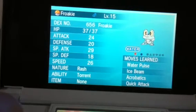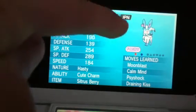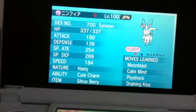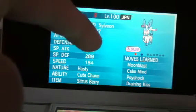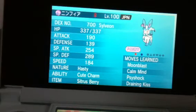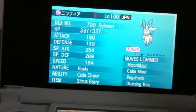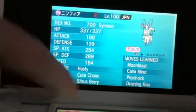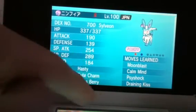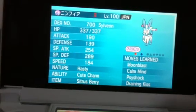The last is a non-Kalos region Pokemon giveaway. The last is Shiny Sylveon, in Shiny, in Japanese version. And this Sylveon has this item — you can see here — and quality, natural, and moves.